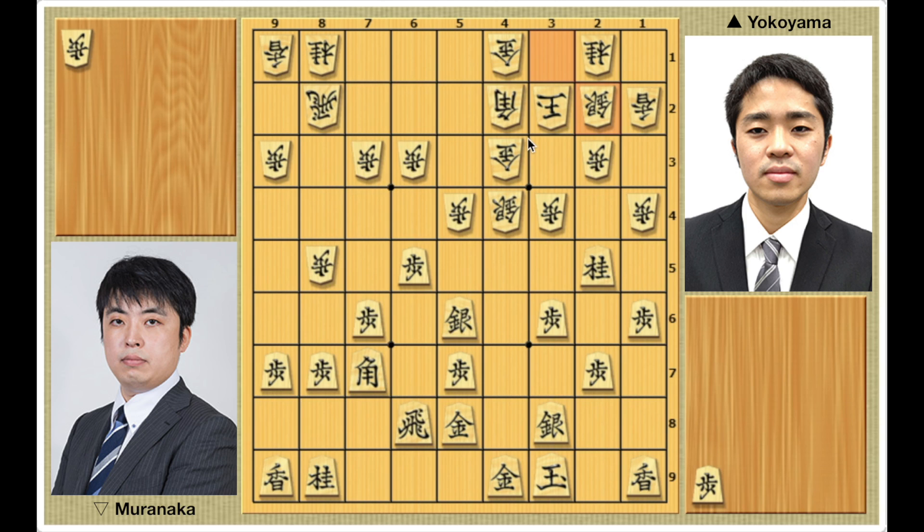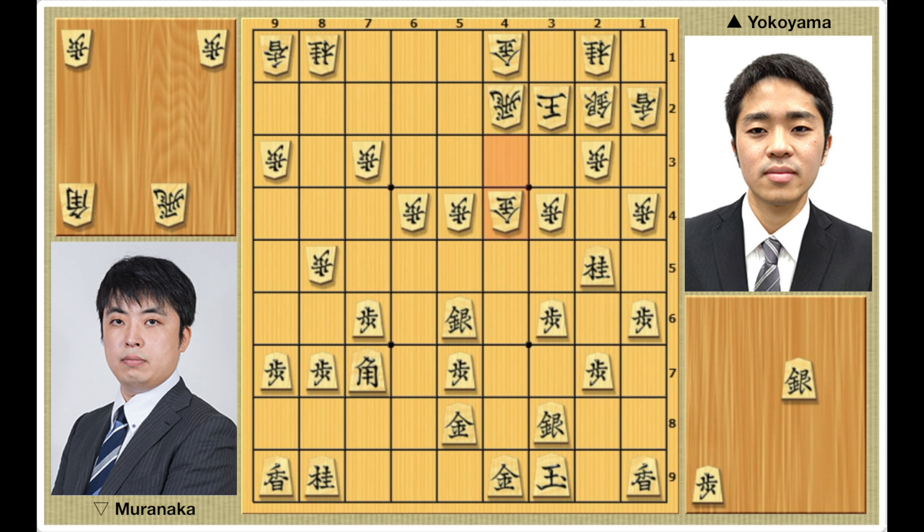After all, the Fujii system is a strategy designed for 4th file rook. So pawn to 6-4. By activating his rook, Yokoyama's attack gains a second wind. If Muranaka plays bishop takes, then Yokoyama could clear off the pieces with rook takes, pawn takes, bishop drop 7-1, rook to 4-2, bishop takes 4-4 promotes, gold takes, silver drop 5-3. And because of the difference in king safety, Muranaka's position would be difficult.